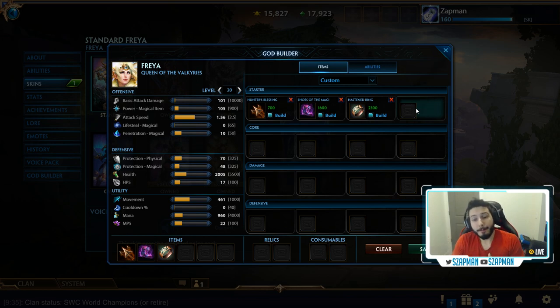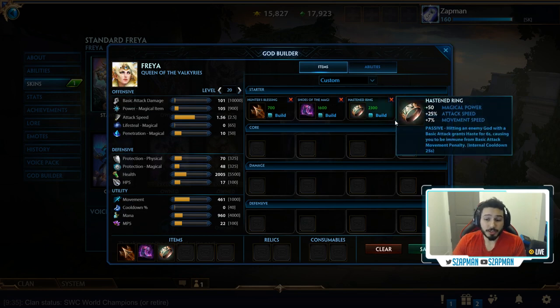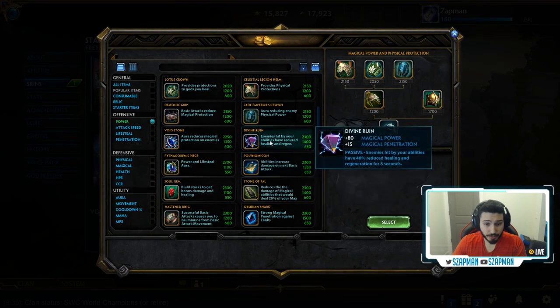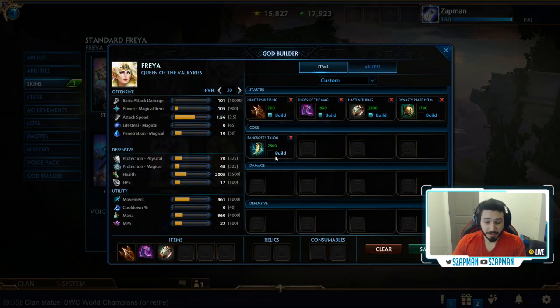After Hasten Ring, you want to go either Bancrofts or Helmet. Again, if you're scared of the dive, you don't think you're going to get a lot of lifesteal off, they have a lot of CC and one-shot potential, then go Helmet. If they don't have that one-shot potential and you think you're going to be able to get a lot of autos off in the fight, definitely go Bancrofts. Remember, you do not get both — it's one or the other when you build Hasten Ring. For the sake of this build, let's build Bancrofts. Remember the criteria for each item — it's very important. It'll help you survive in teamfights and small skirmishes, and help you do good damage. After that, the build is very intuitive and natural.